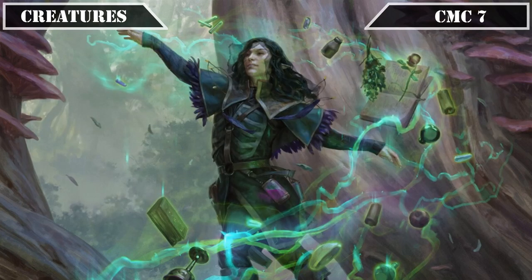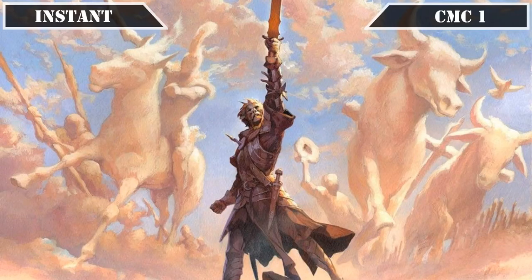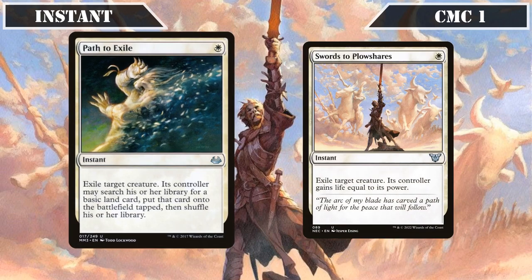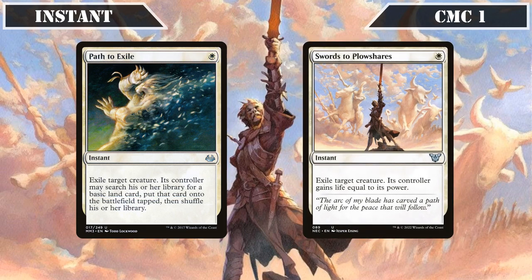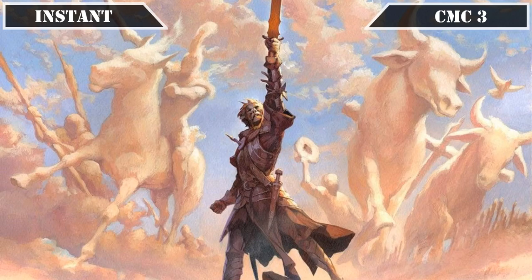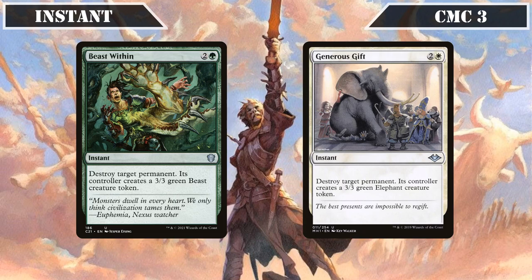That covers all our creatures, so let's move on to our instants. In the CMC 1 slot we have Path to Exile and Swords to Plowshares, both of which exile target creature — the former letting its owner put a basic land from their deck into play tapped, and the latter letting its controller gain life equal to its power. Then in the CMC 3 slot we have Beast Within and Generous Gift, both of which destroy target permanent giving its owner a 3/3 to replace it, providing removal that can deal with a wide variety of threats.